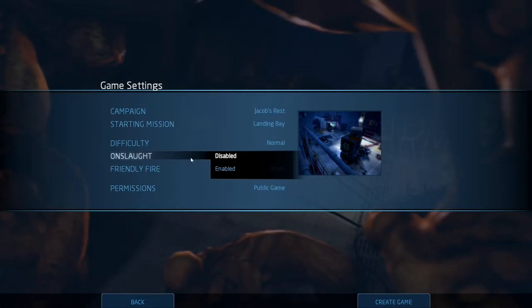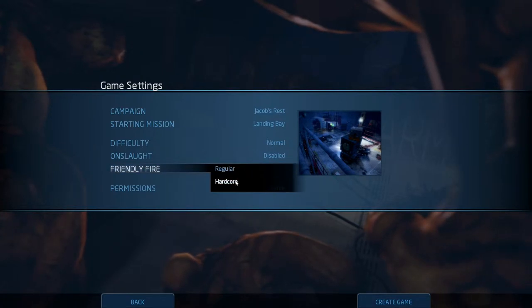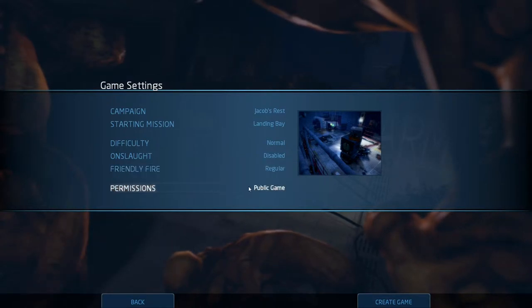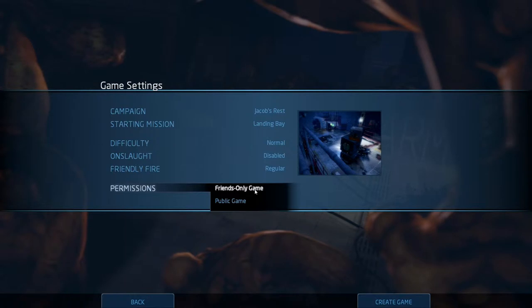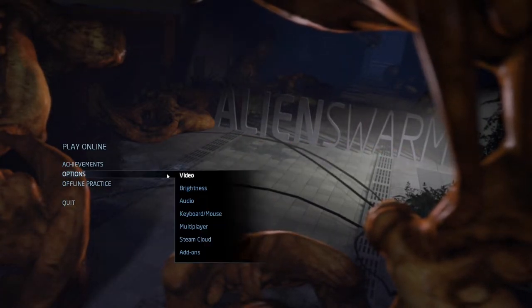Onslaught, if enabled, will spawn new monster waves during the game. The AI makes sure that they are spawned at a certain point and stress you out. It's really hard to beat the game if you have Onslaught enabled. You can also select if friendly fire affects you regularly or in a hardcore way, and whether you host a friends-only game or a public game. But for now I'll just go back to the main menu and we'll have a look at the available options.